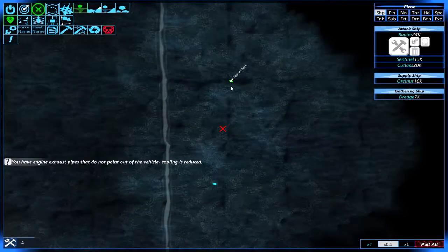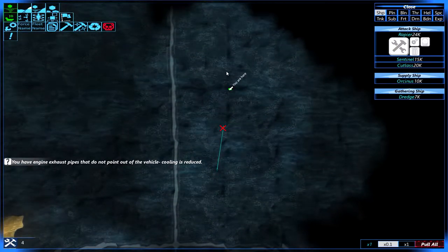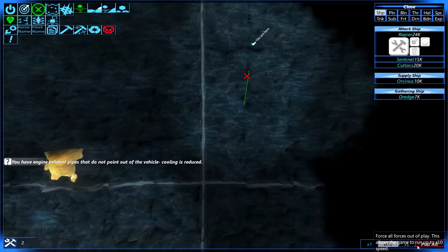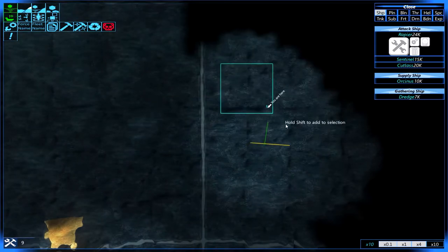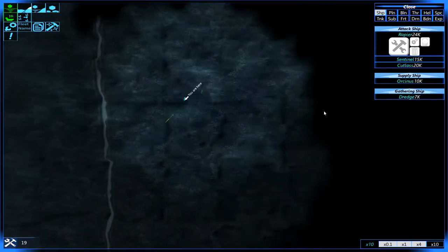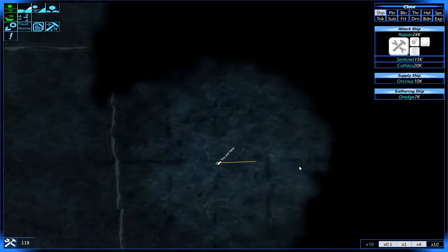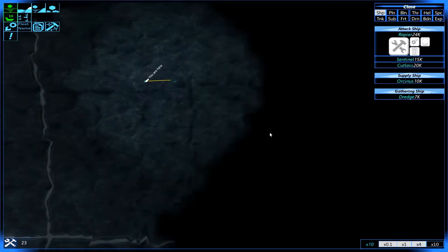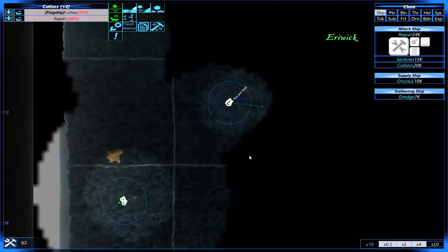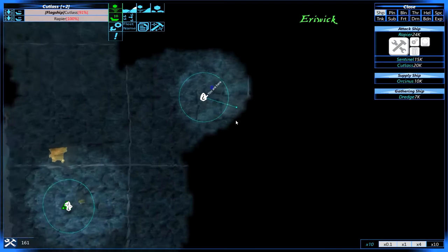It'd be cool if they had flamethrowers in this game. It's on the water right now — it's mostly wood. We have torpedoes coming in. That was a reflection. There it is — now it's dead. Put up a good fight. One of the things I need to do is build whole defense against missiles and other stuff.